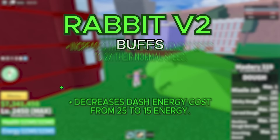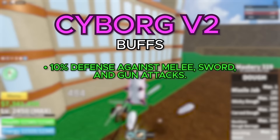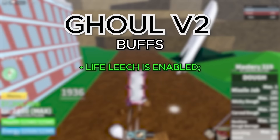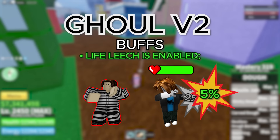Moving on to the V2 for the Cyborg, you get a 10% defense against melee, sword, and gun attacks. And 15% of the damage that you take will passively convert into energy, which is going to help a ton when it comes to saving up energy to use abilities. Moving on to the V2 for the Ghoul Race, you get a Life Leech ability — every time you do damage to a person you heal a percentage of that attack back. In V2, that's going to be 25%. It also works with NPCs, but instead of healing back 25%, you only heal back 5%, because it would make you way too overpowered when grinding. You get no new visual changes.